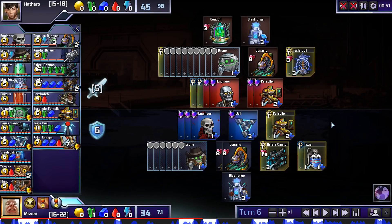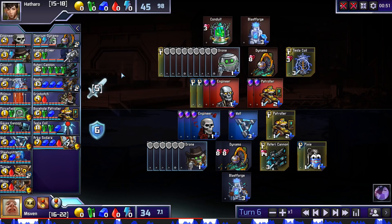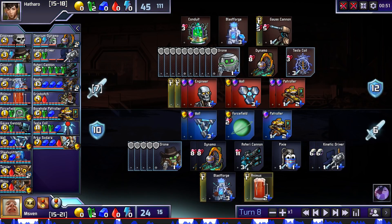Arca matches can get really complicated when you introduce the tech building sniping mechanic. Here's one with both kinetic driver and Apollo. When tech can be sniped, it obviously becomes very difficult to ever buy a tech-heavy unit like Arca. Apollo's not going to get bought in this set because three blast forges isn't good here, but with dynamo providing green there's no excuse not to be getting some kinetic drivers. I think he makes a pretty huge mistake here getting a Gauss cannon rather than a kinetic driver, since now I can seize the opportunity to get Arca before he can snipe my tech.